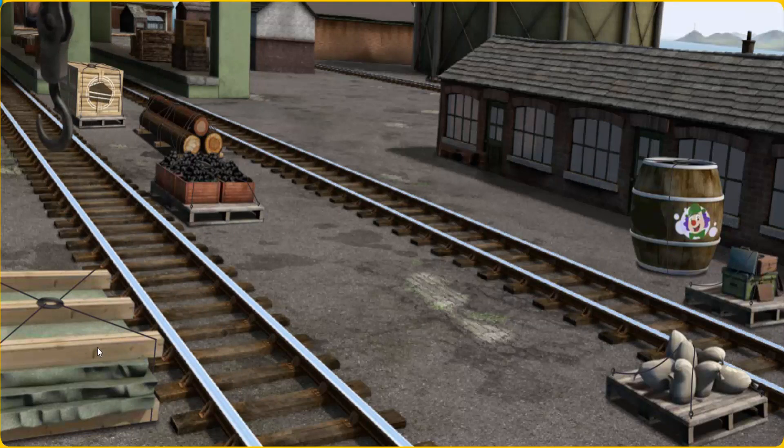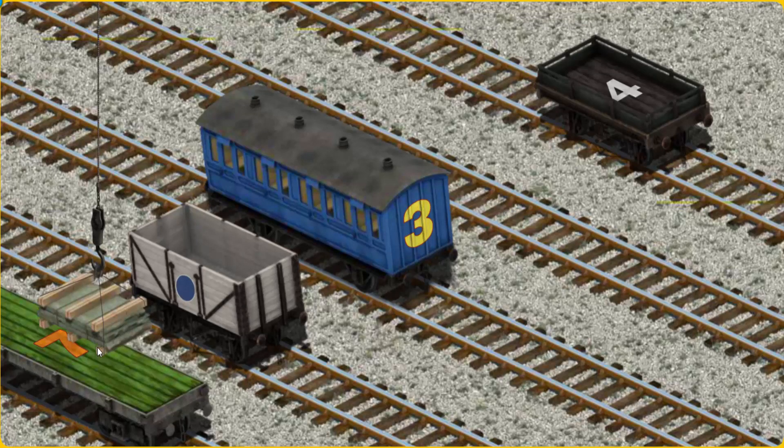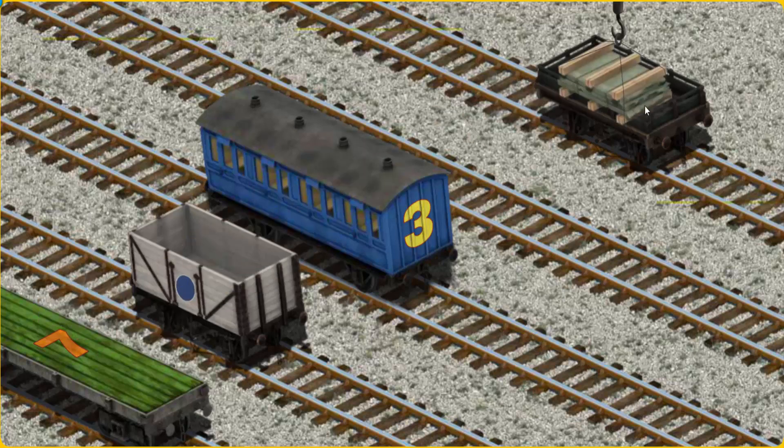You've found it! Let's lift and load. Now the cargo must be loaded. Show Cranky where the black flatbed with a white number four is. You've found it!